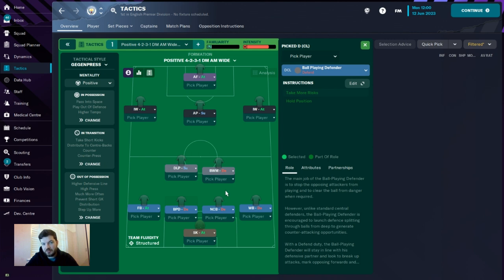One ball-playing centre-back — doesn't matter which side you play them on — it's take more risks and hold position. One no-nonsense centre-back with short, shoot less often, dribble less, more direct passing, take fewer risks, and hold position.